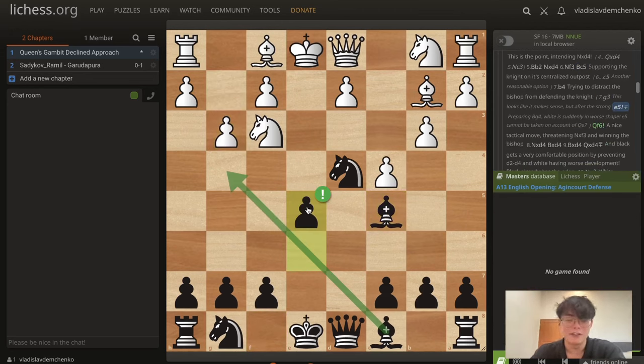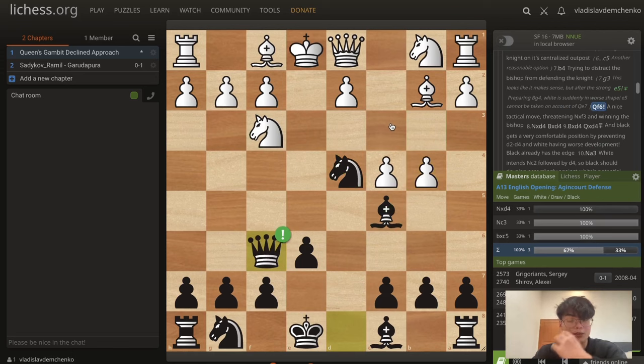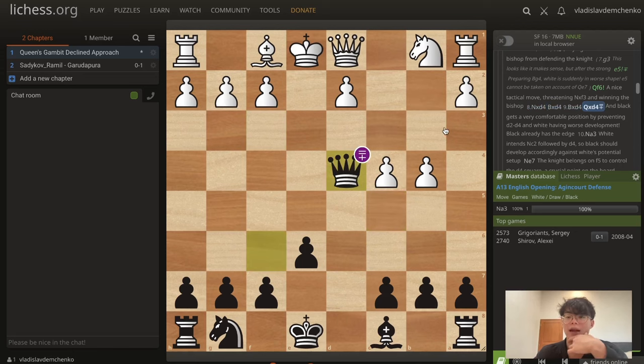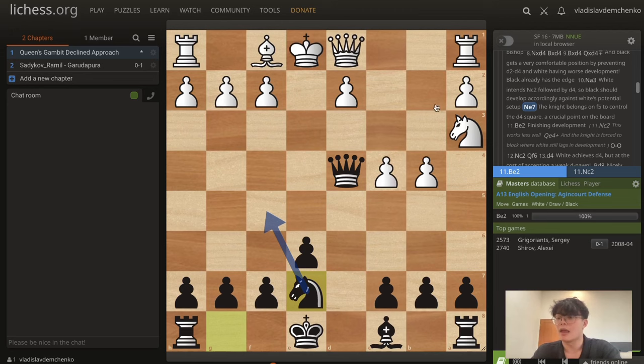If White plays b3, this is already inaccurate because they're neglecting center control. We can immediately strike with d5. After e3, the principle is just to play knight f6, transposing into a line I'll discuss later. But pawn to d4 is very nice here, already threatening e5 for nice center control. If White plays e4, we play knight c6 — we don't want to take on d4 immediately because White plays knight c3 followed by knight f3 with tempo. Knight c6 allows us to recapture with the knight after bishop b2, maybe knight c4, knight f3, or c5.